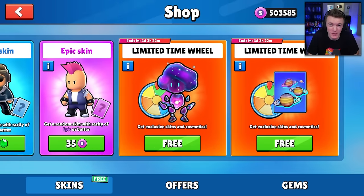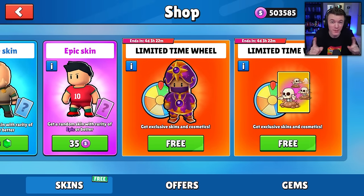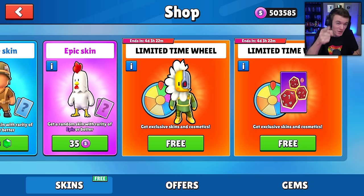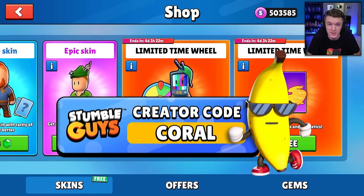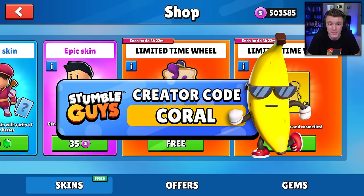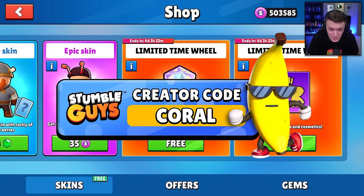Today we're going to be spinning the brand new limited time wheel in the 0.68 beta in StumbleGuys. But before we get into that, I want to remind you guys that every 10,000 subs on this channel we give away 10,000 gems to one of you. All you have to do to enter is subscribe and comment your username down below. Also, use code Coral — C-O-R-A-L — in the StumbleGuys item shop. It really does help support me and the channel a lot, and I appreciate every single one of you that uses my code.